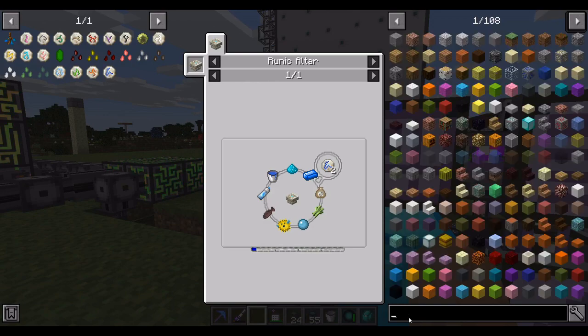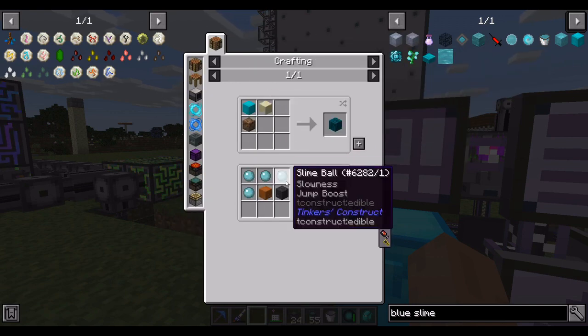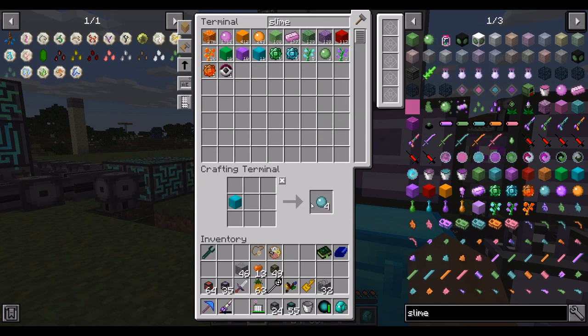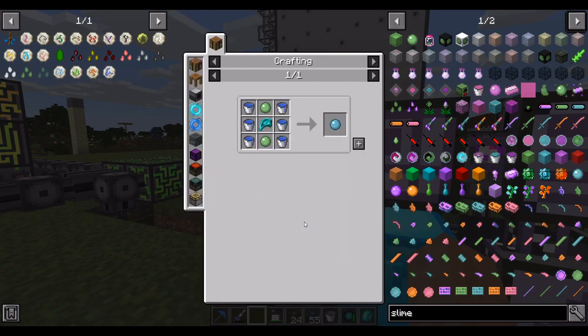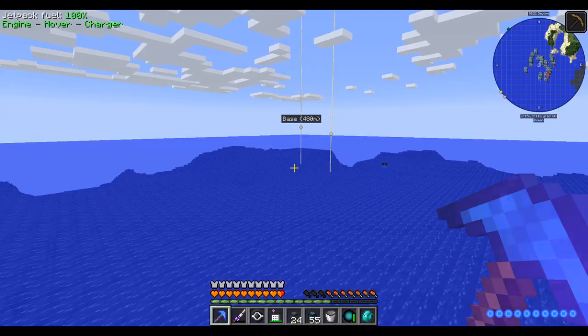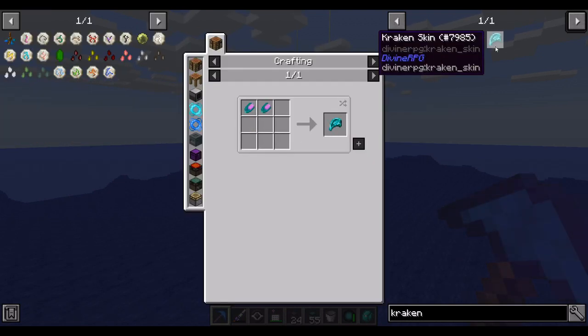I thought this was a blue slime ball at first — it looks a lot like a blue slime ball, doesn't it? Unfortunately this is not blue slime. It uses slime, but we have to kill krakens for kraken skin. So I'm going to once again break out our mob imprisonment tool and go find a kraken in the ocean. In a thoroughly embarrassing show of ineptitude, I didn't look at the recipe — turns out you just craft them out of ink sacs, and we can get ink sacs from our dire sets. Whoops.